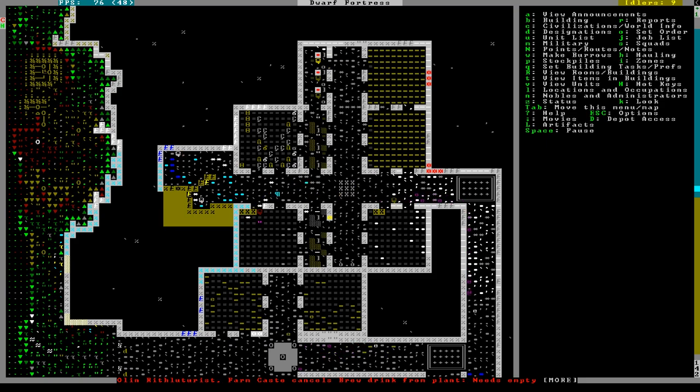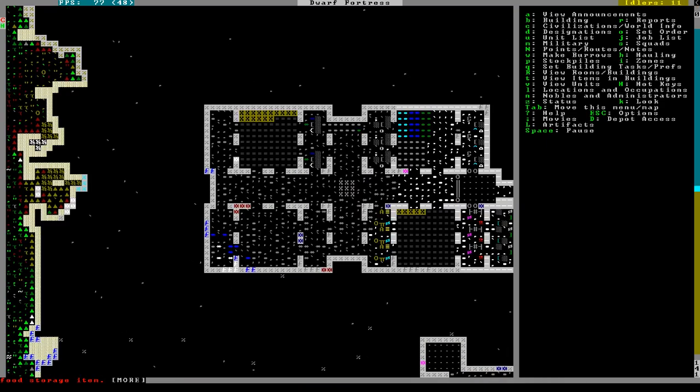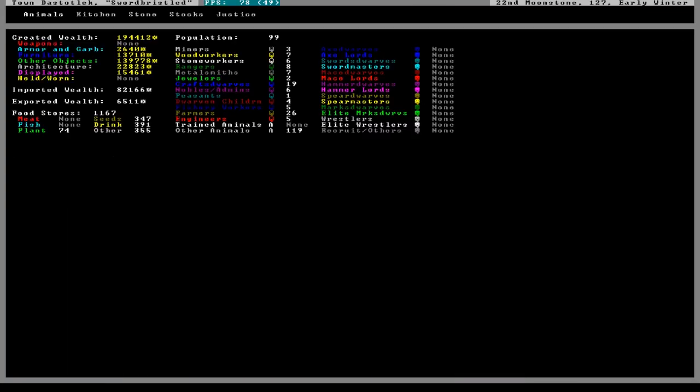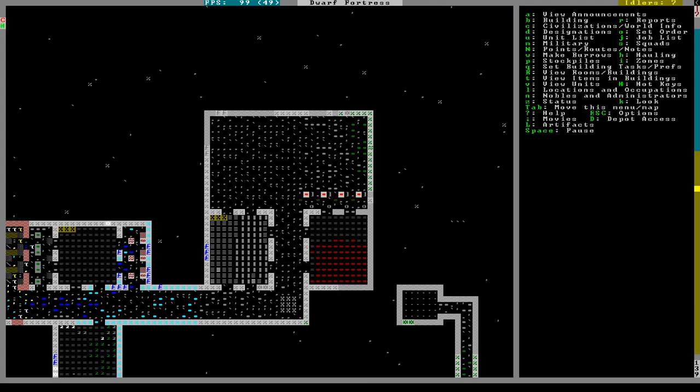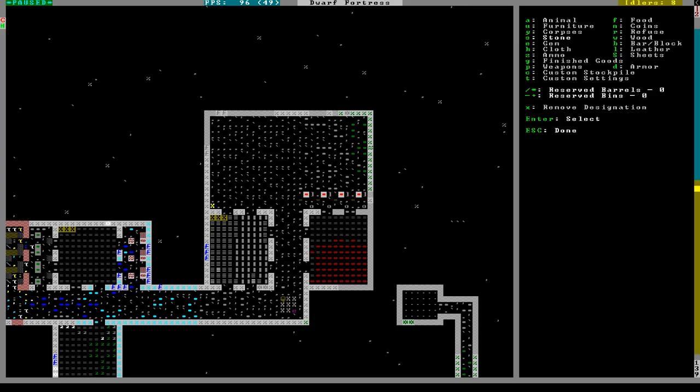Hematite ore is done. So as soon as the bars are put away - they might already be - let's check the stocks of bars. We have 80 iron bars. So another thing that we are going to need is a stone stockpile.